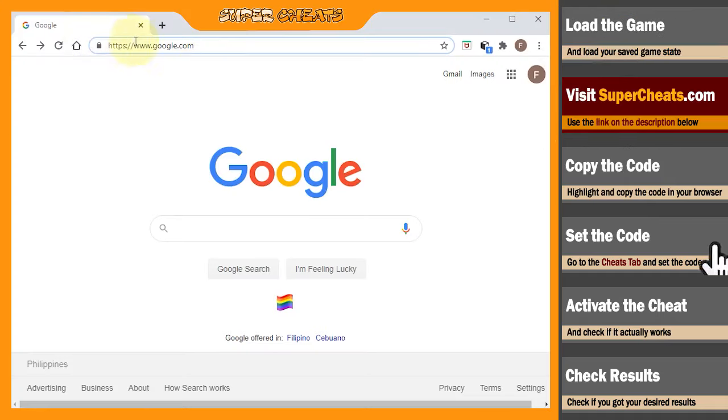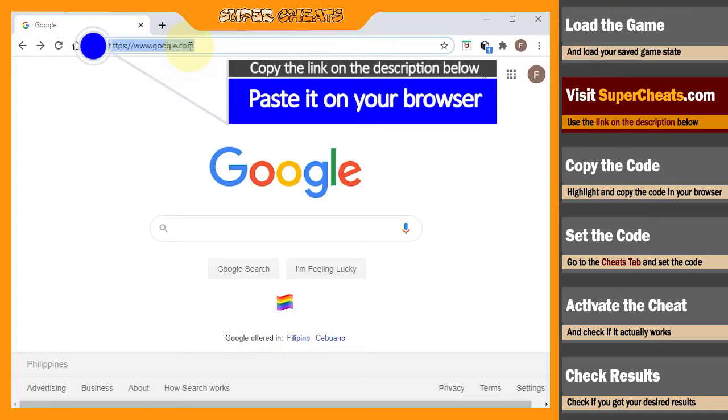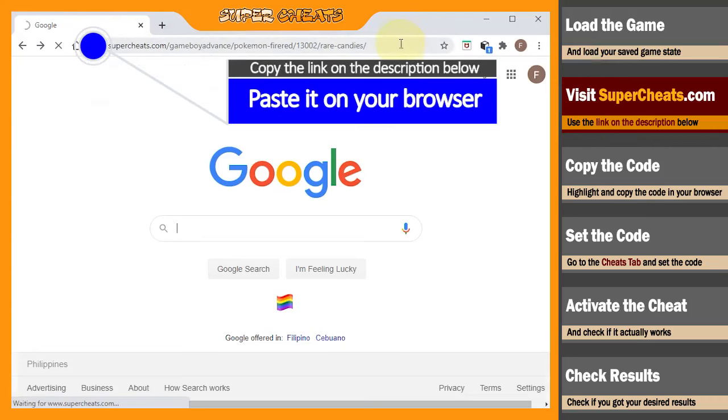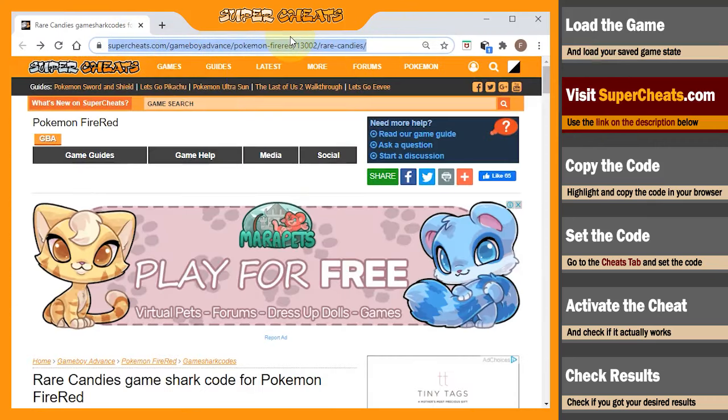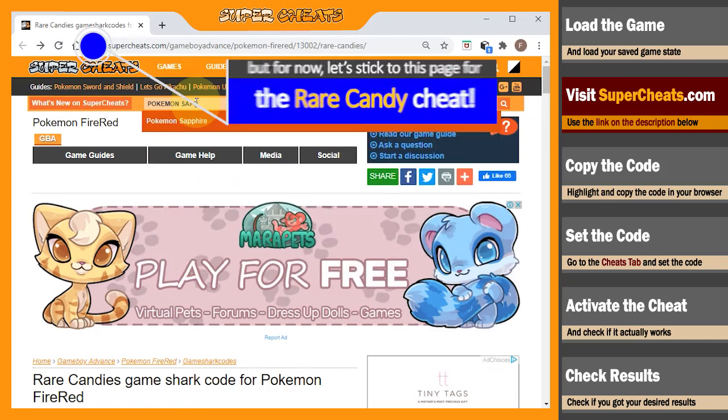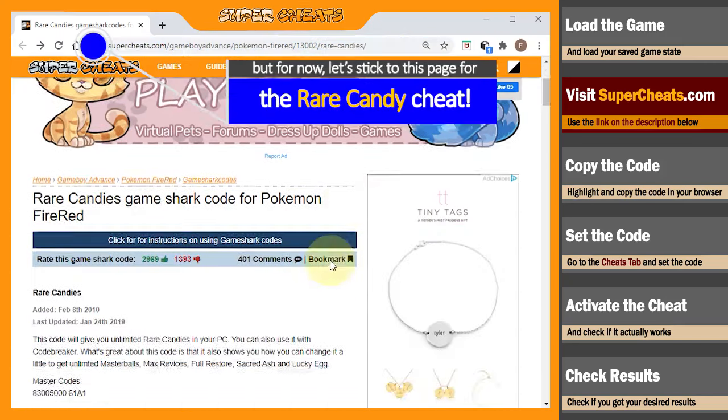Head to your browser and copy the link in the description below to get to this exact cheat on our site, or you can go directly to www.supercheats.com and use our site's search bar to find all content such as guides or cheat codes related to this game. You can also do the same process with other game titles, but for now let's stick to this page to try the rare candy cheat in Pokemon Fire Red.